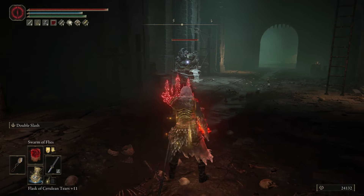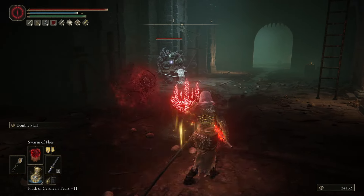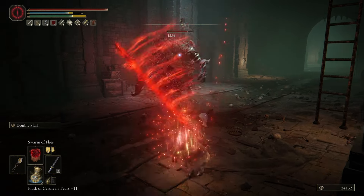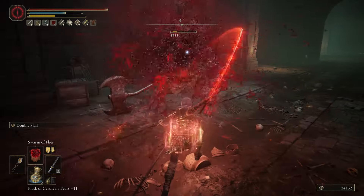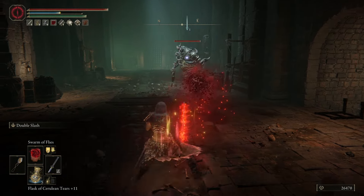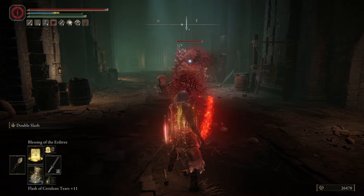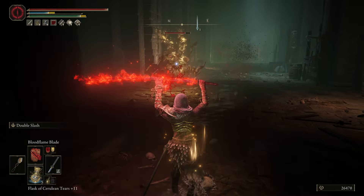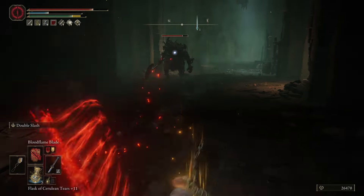Howdy guys, welcome to the video for Elden Ring, my name is Vitus S. Gin. In this video, I'm going to show you a build that I put together that gets the job done on tougher enemies. Let's call it the Blood Flame Naga Kiba. This build works by using both long range and close range attacks to defeat your enemies before they can even lay a finger on you, and build up blood loss so you can deal more damage and they can take even more damage from your attacks.